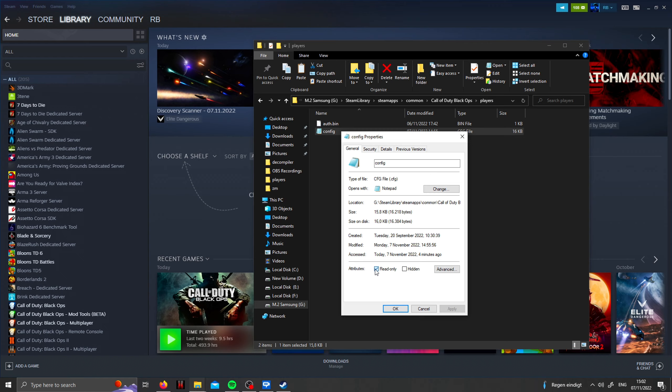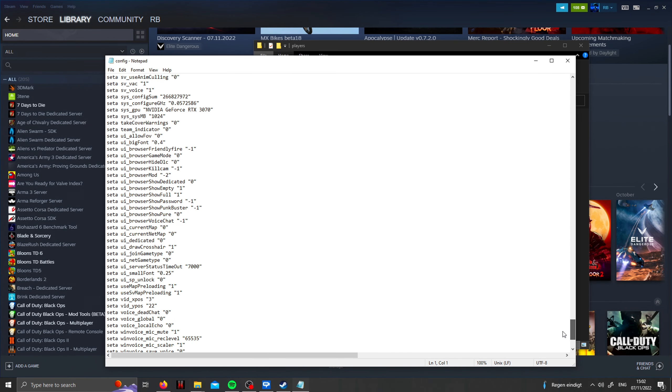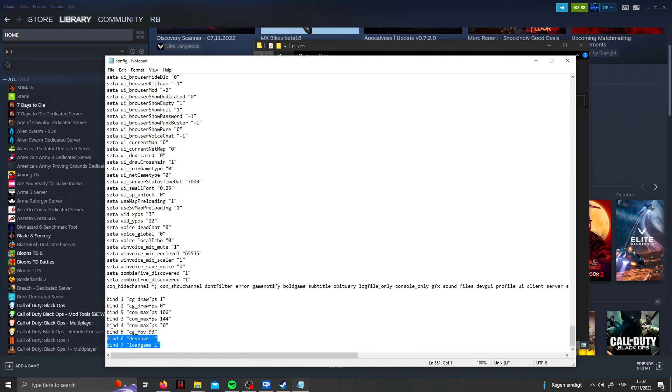You want to make sure that Read Only is unticked. Scroll all the way to the bottom and put these two commands in. You can choose whatever button you want to execute the commands — I've chosen 6 and 7, but this is fully up to you. Once you're done with these two, go to File and Save.